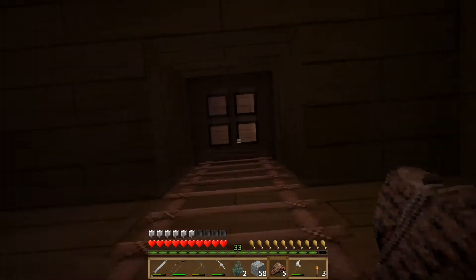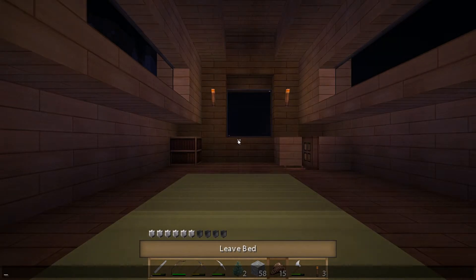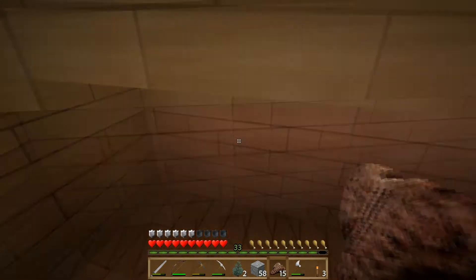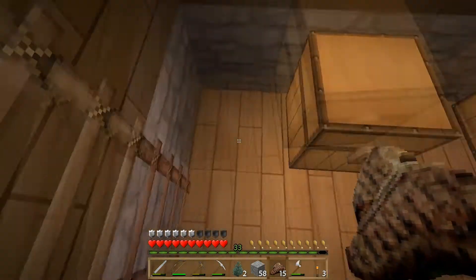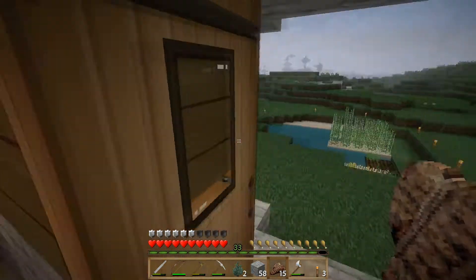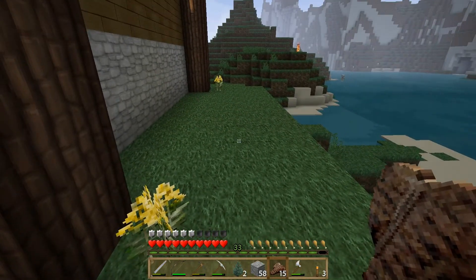Let's go ahead and take a quick nap. And once it's morning, we'll go ahead and get started on the staircase. Now we could just do a ladder similar to what we have here and kind of just put it in this corner and go below. But I'd like to do something a little bit cool here and put a staircase right over here.